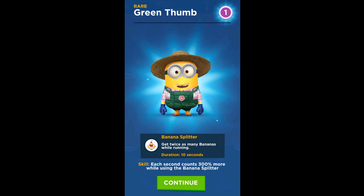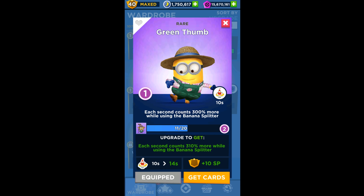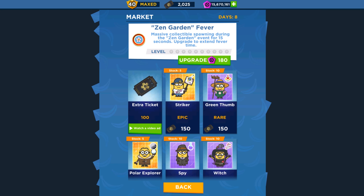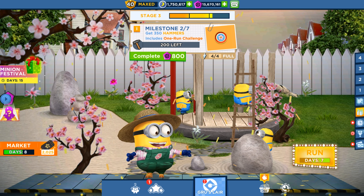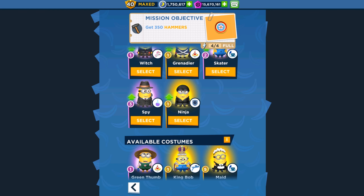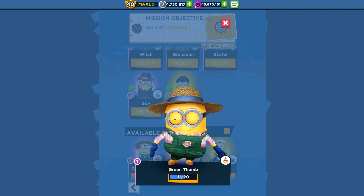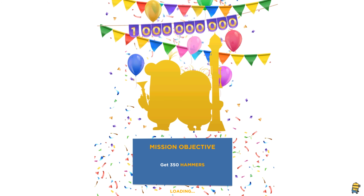Hey guys, welcome back to All Kind Games. We just unlocked the Green Top Minion — let's check it out. Each second counts three hundred percent more while using the Banana Splitter, so this is the ability of our new hero. The Green Top Minion is unlocked. We held the Boot Minion in premium membership for real money only, and we held several characters like Polar Explorer, Hockey Player, and Ice Cream Minion cards. Seven days left — let's go see the Green Top Minion for the first time ever on our channel.